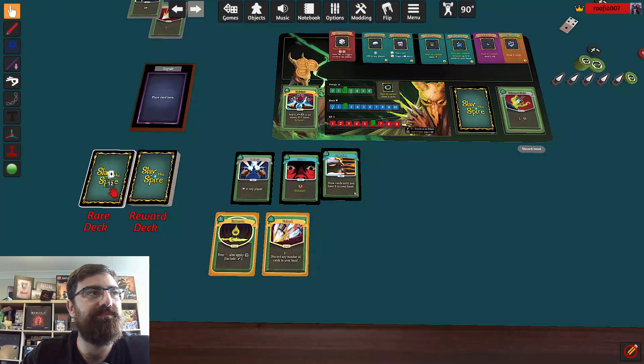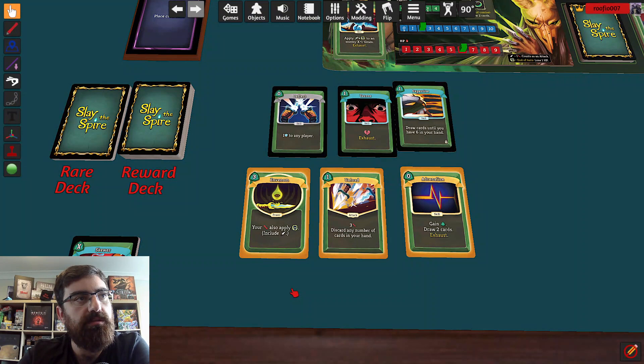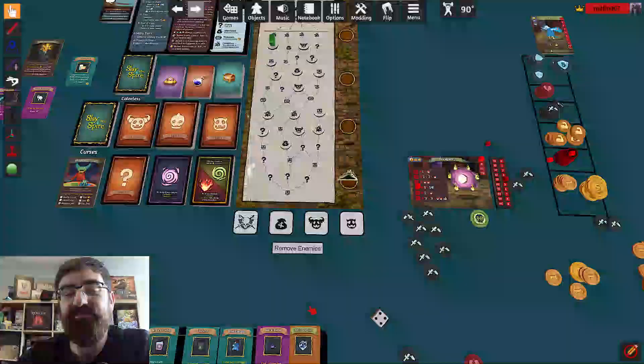Now we get to choose from the rare cards — gain energy and draw two cards, or your strikes also apply poison. I really want more Concentrate and poison combo, which Adrenaline will help me get. The Venom card is great but it costs three and I only have three energy per round, so I'm going to take Adrenaline. I really want to thin this deck out — it's a lot of cards. But yeah, that was Act 1. Please feel free to join me for Act 2 — I feel like this is a solid deck, so it could be something pretty exciting. Hope you join me — see you soon, bye!